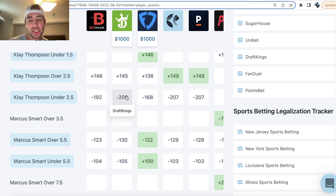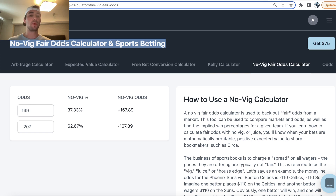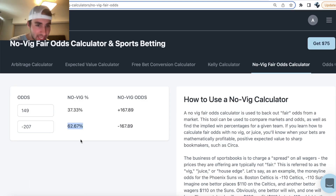Most sportsbooks are pricing this like minus 180, minus 190, minus 200 for Klay under two and a half assists. So what we can do is take this market on Pinnacle and throw it into a no-VIG fair odds calculator. What this calculator will do is remove the VIG — remove the juice — from a sportsbook's market to show you the implied win probability. Essentially, Pinnacle's model is implying that Klay Thompson under two and a half assists is 62.67% to hit.